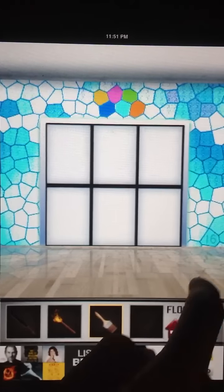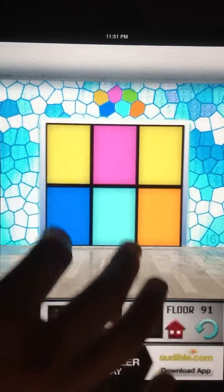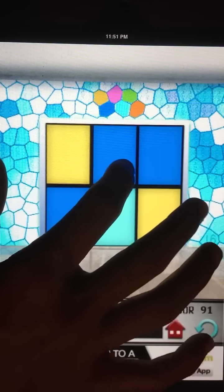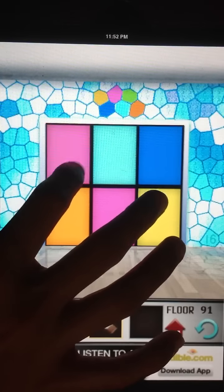So we take this paintbrush over here and we do a little painting. And it gives us a 16, we click on that 16, we're going to make it blue here, yellow here, like that, a light blue, purple, and orange green.